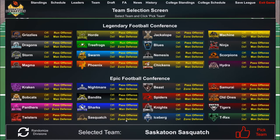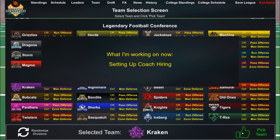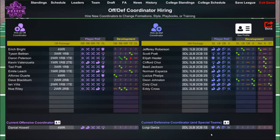I do like the name Saskatoon Sasquatch, but they have pass offense and zone defense — I don't know about that. The Kraken have run offense, man defense, nice purple colors, and a nice little squid monster logo. Let's pick them as our team. It doesn't really matter which team you pick since they're very customizable — you can change the color, uniforms, all that stuff.